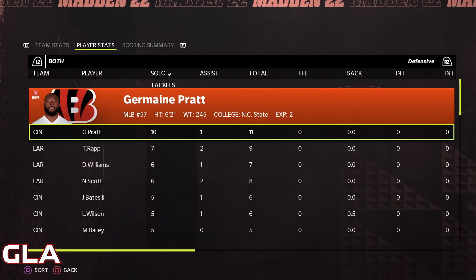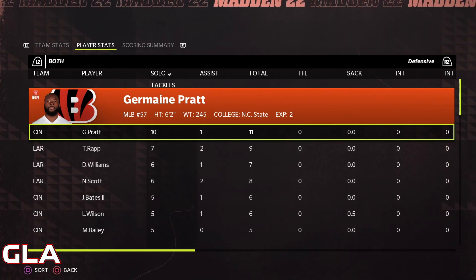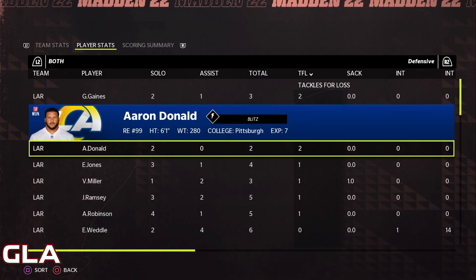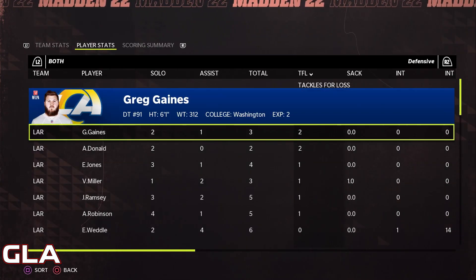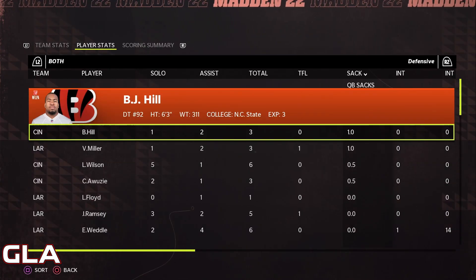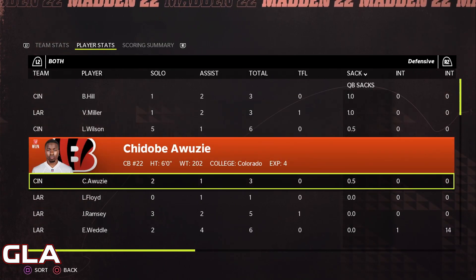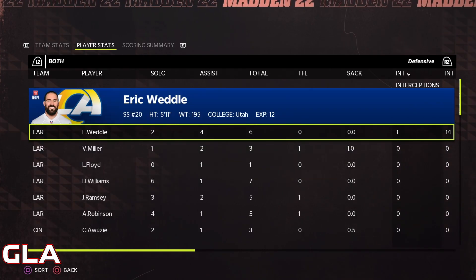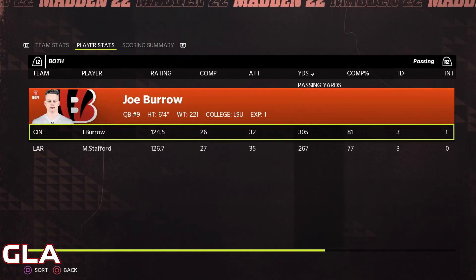Looking at the defensive stats, Jermaine Pratt led both teams with 10 solo tackles. For tackles for loss, Greg Gaines and Aaron Donald both had two, followed by a few players with one. For sacks, BJ Hill and Von Miller both had one; Logan Wilson and Chidobe Awuzie each had half a sack. Eric Weddle came up with the only interception.